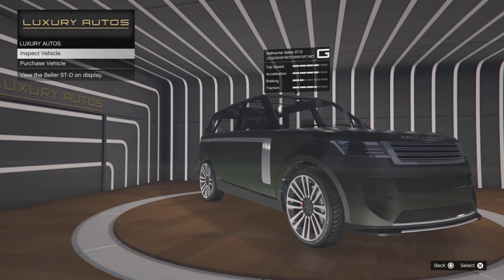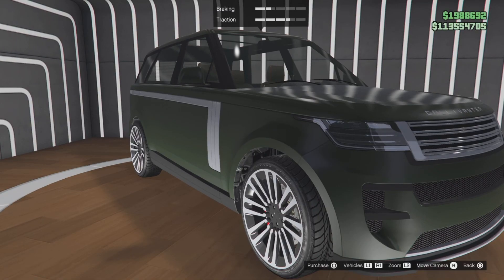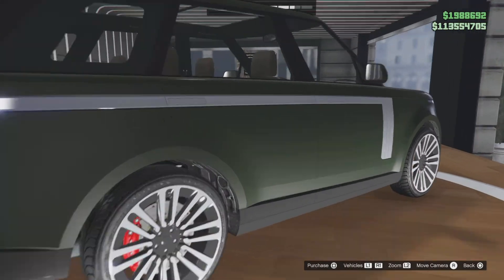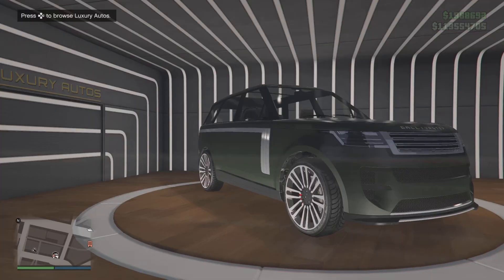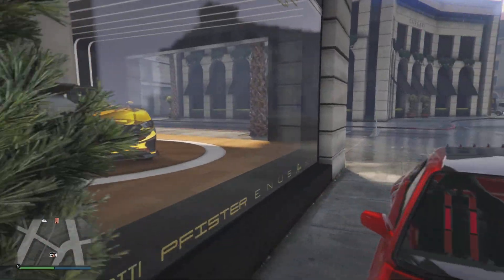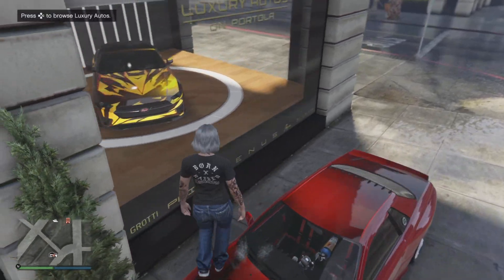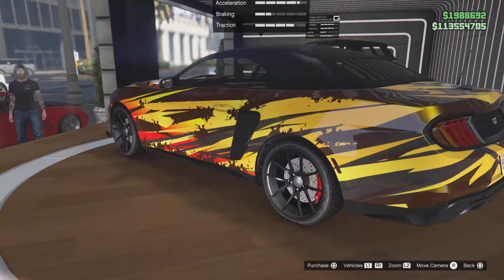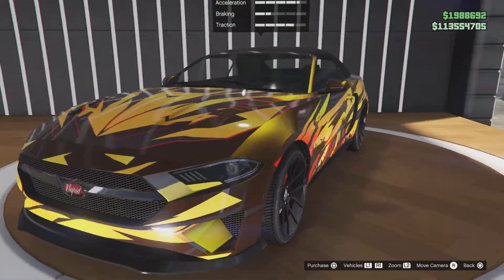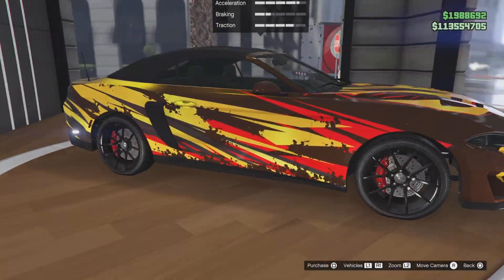Here at the luxury autos we have the Gavilancer Baller STD, which is the brand new vehicle — I did do a video on it, so if you want to see that definitely go check it out. We also have the Dominator GT, and I think it has custom black wheels which you cannot get on the website, so if you do want the custom black wheels come get them here at the luxury autos.